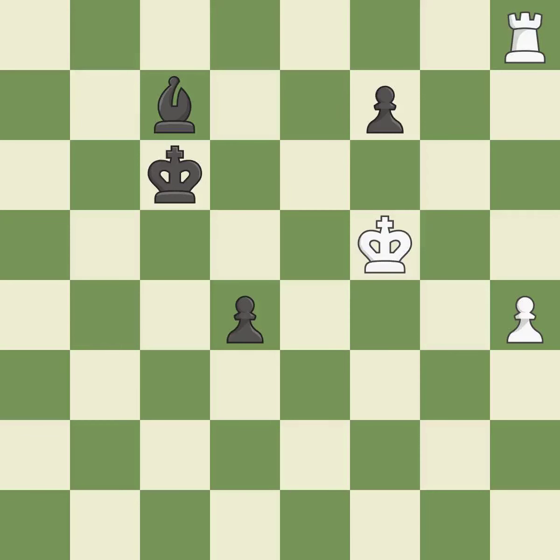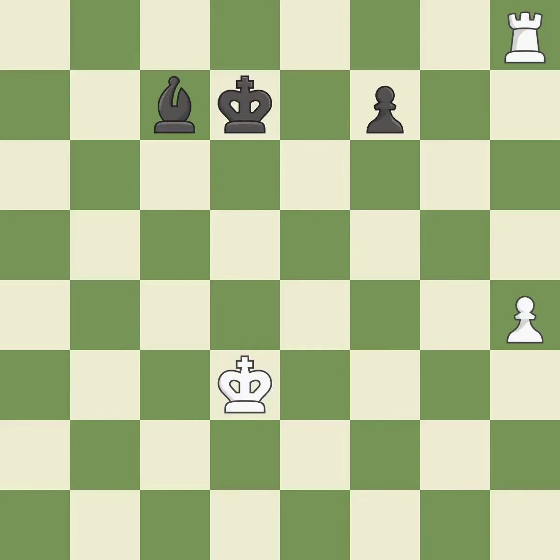This pushes a passed pawn. This threatens to push a passed pawn towards promotion. A passing pawn could be promoted as a result. This loses a pawn. This threatens to push a passed pawn towards promotion — that pawn was free for the taking. The passed pawn moves towards its goal. The bishop may now control more squares because it is in a better position.